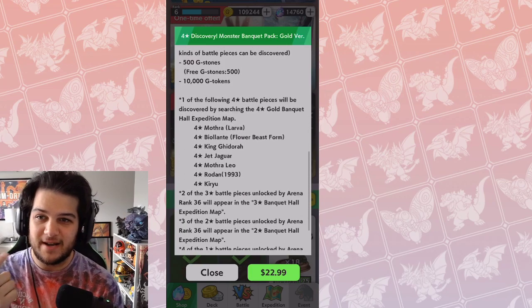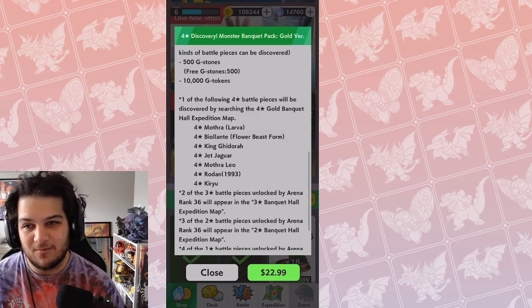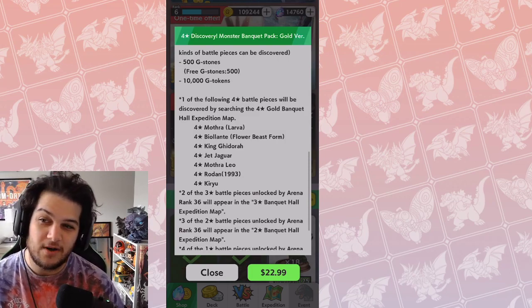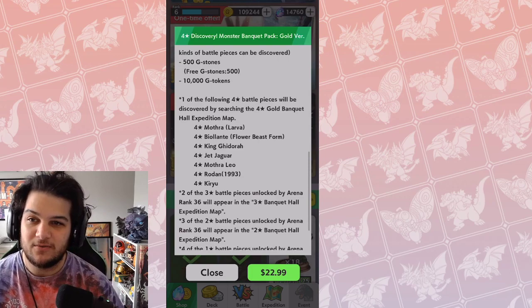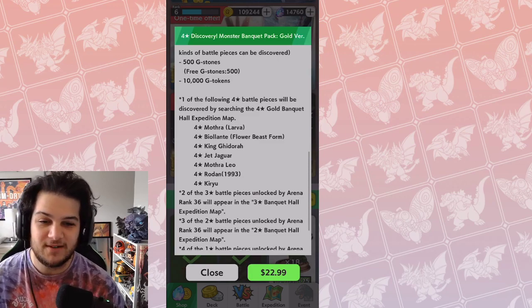The 4-star options are: Mothra Larva, Biollante, Jet Jaguar, King Ghidorah, Mothra Leo, Rodan, and Kiryu. The only ones I would want are Biollante and Kiryu — Mothra, maybe. So out of 7 of them, only about 3 are even remotely worth using right now: Kiryu, King Ghidorah, and Biollante. King Ghidorah is pretty good too, so about half are worthwhile.